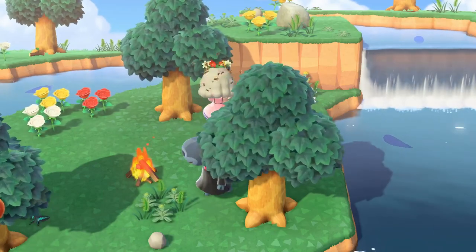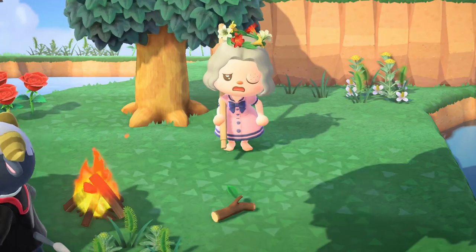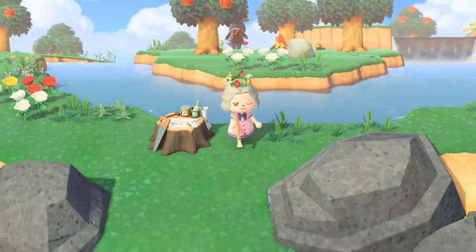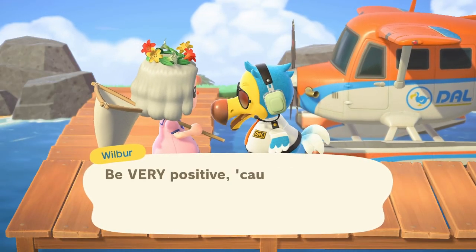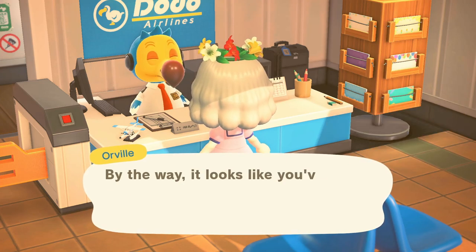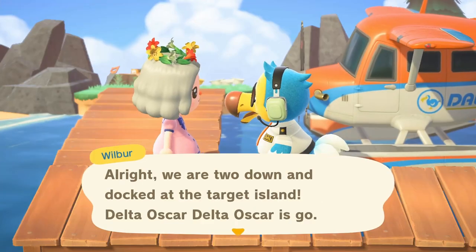This island is cursed! We definitely need to get out of here right now - it's the demon cow curse. Wilbur, take us home, take us far far away from here. That was really bad - on to the next island, let's hope it's not cursed this time.